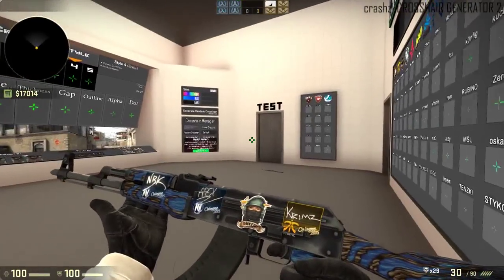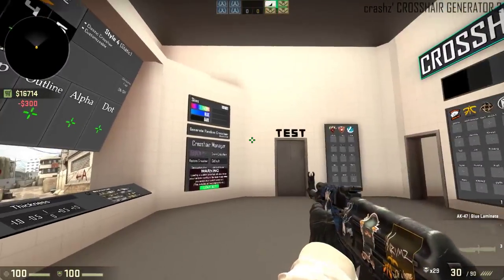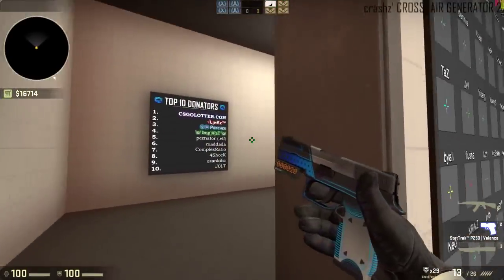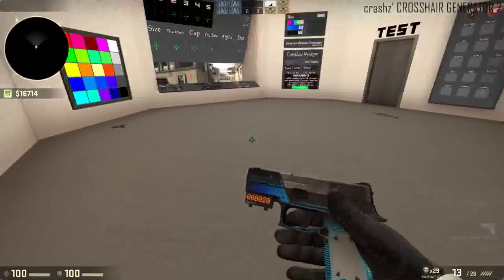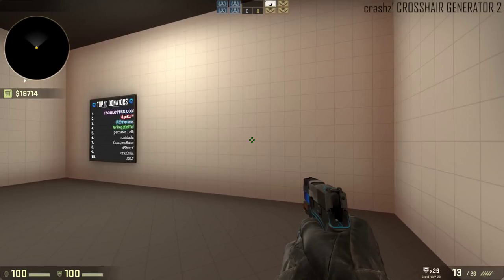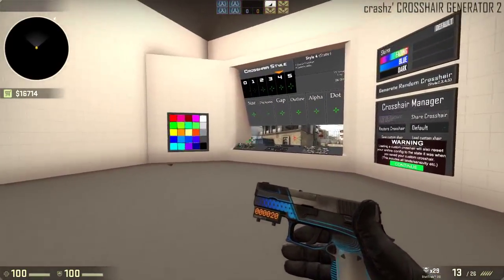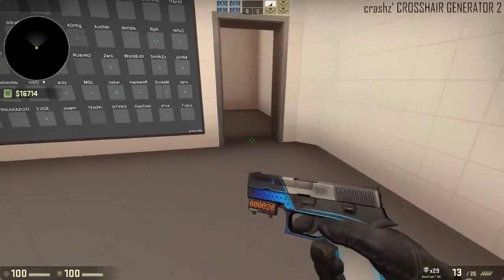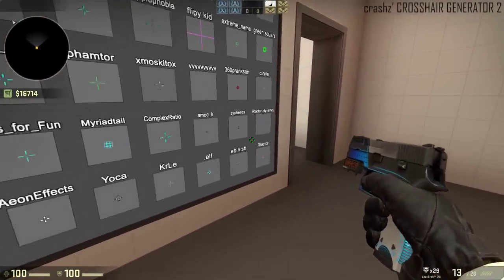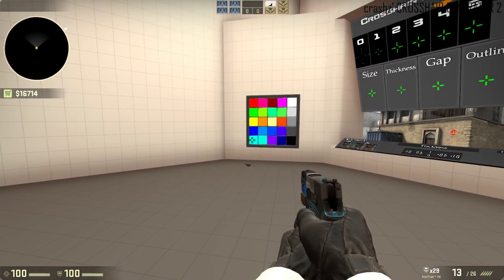I hope this helps you out. If you want to create your own custom crosshair and you don't know how — to save your crosshair, all you've got to do is exit the map and it will be saved. I hope this helped you guys out. If it did, leave a like down below, comment if you need any more help, and subscribe for more content. I'll see you in the next one, guys.